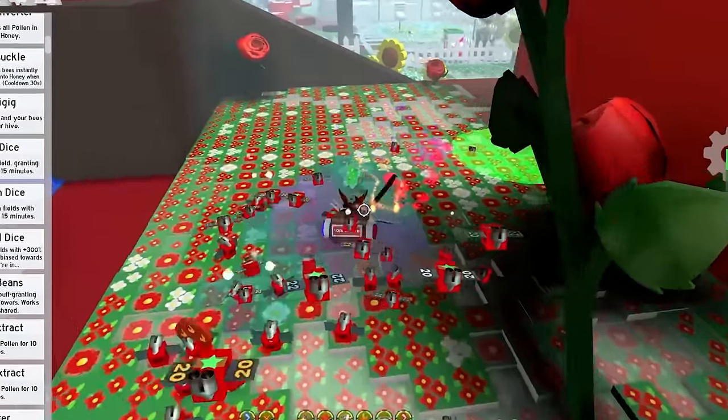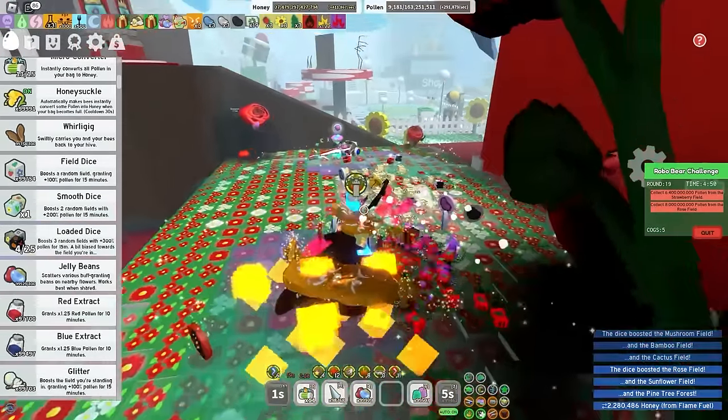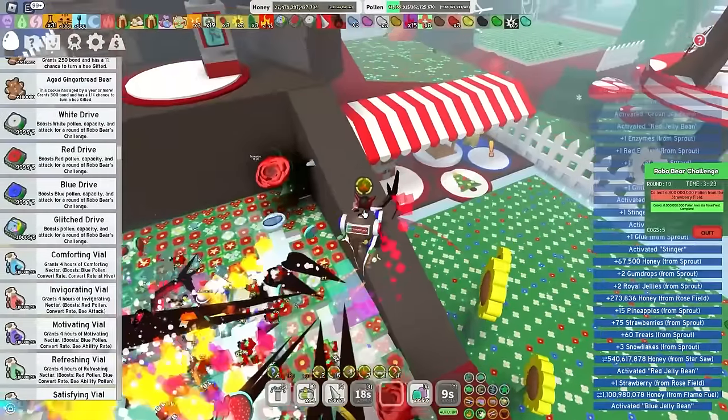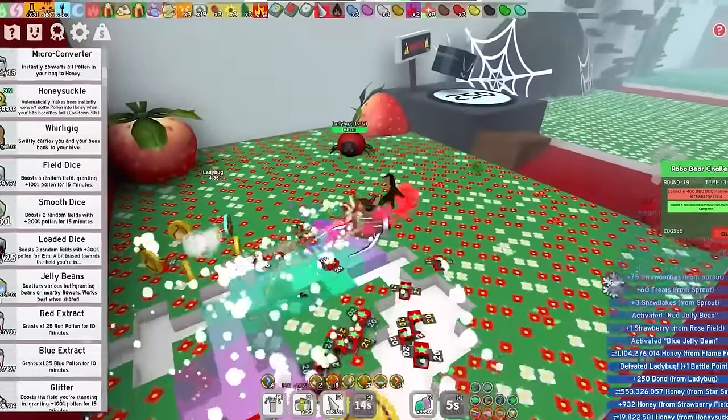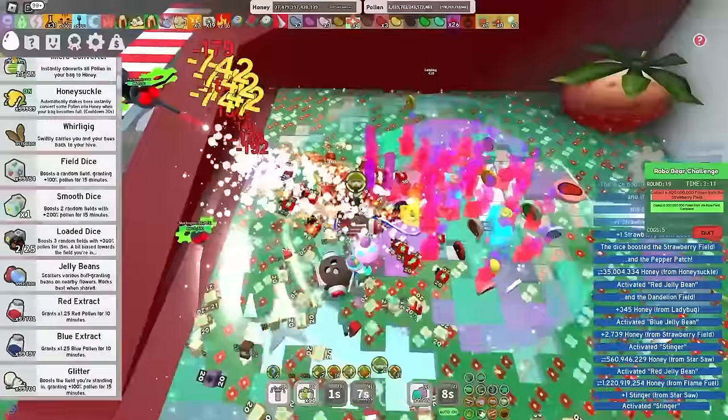That is not what I need — mushroom is not the field I need. Okay, rose — slay, let's do it first. And it shouldn't be that difficult at all. Alright, rose field is done. Strawberry time. Please, Honest, just give me strawberry from load of dice — I barely have any. That is not it. That is it! For once, it's it. Usually it's never it, but today Honest is feeling generous.